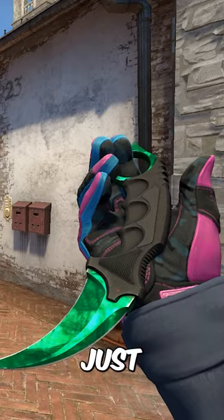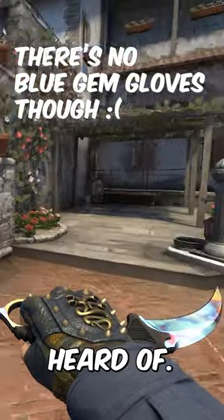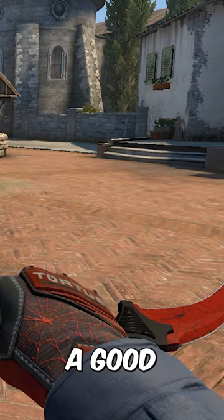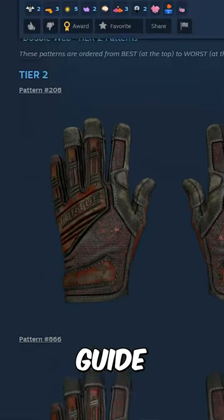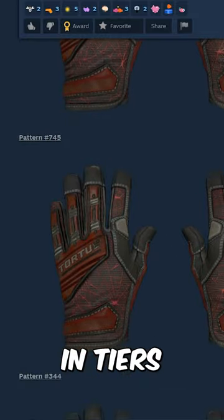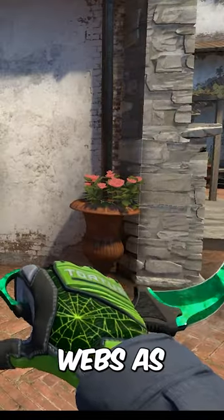CSGO gloves actually have patterns just as rare as knives that can go for tens of thousands of dollars that you might have never even heard of. The pattern 323 specialist gloves crimson web are a good example. There's literally a Steam guide that's pages long explaining the different patterns and tiers and what they mean. The centered webs are usually the best, and they also look great on the emerald webs.